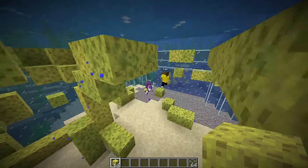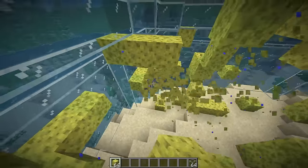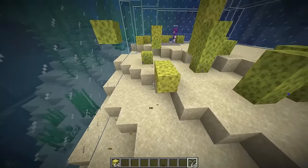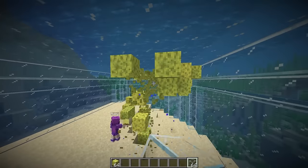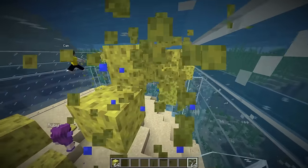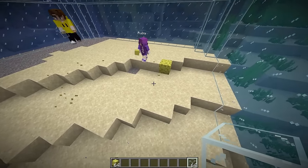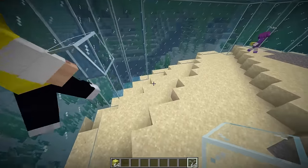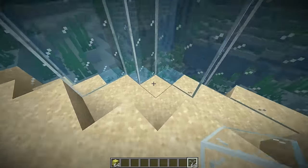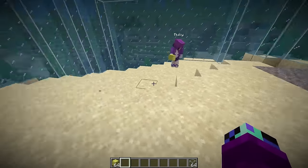There we go, I think we got all of it - we kind of made a mess. We have a bunch of sponges instead of water now. Let's get rid of these sponges. Should we keep a couple along the wall in case there are leaks? There are no leaks - it's all good. No water is leaking in.